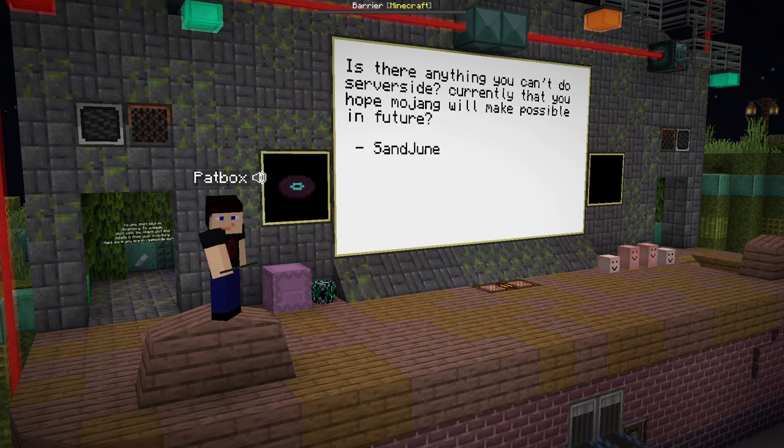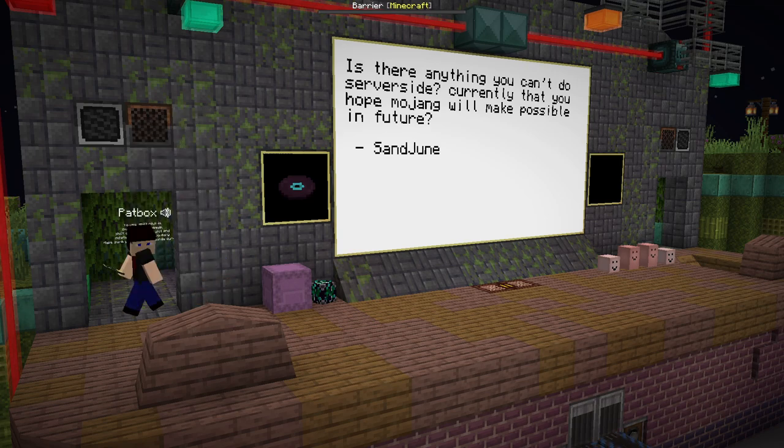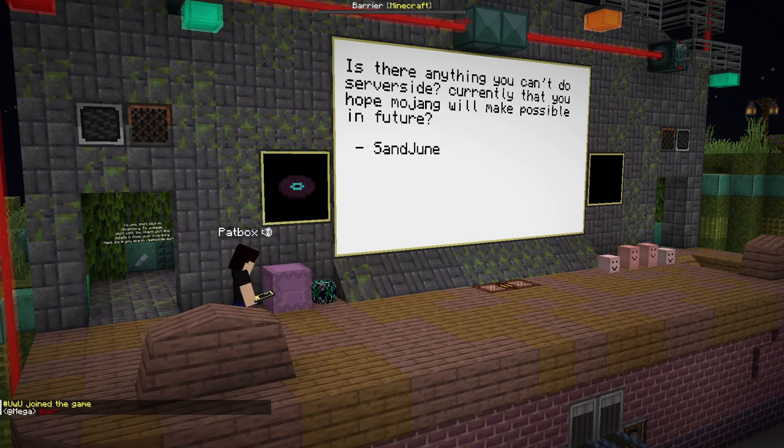Disabling client-side predictions for some things is a pain. I'm currently trying to fix the note block updating when people move them with a piston on the client, in Polymer, because I'm pretty sure PolyMC also has this issue. And it's a pain.